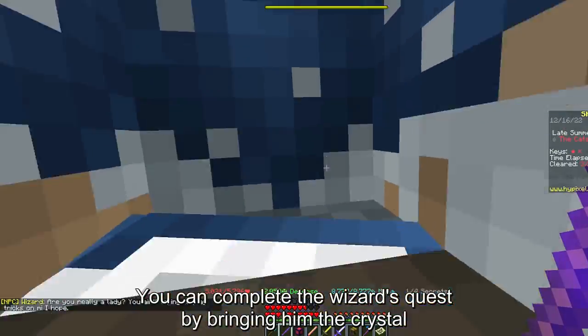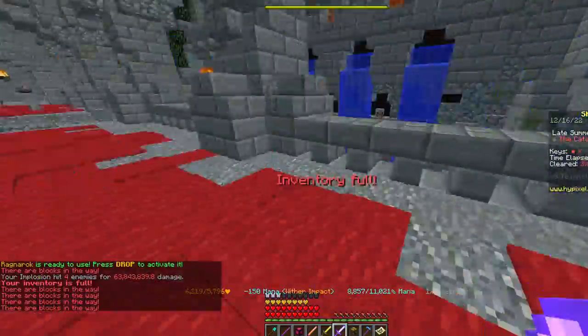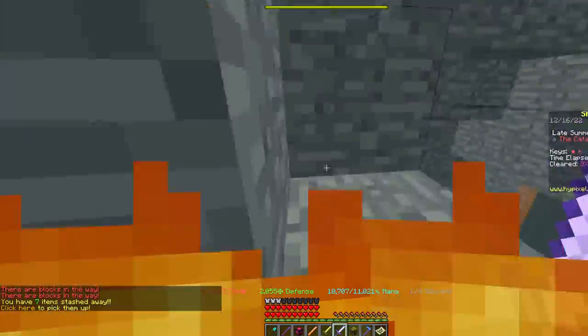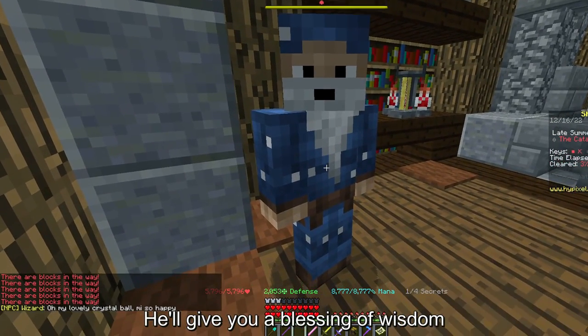You can complete the wizard's quest by bringing him the crystal that can be found here. He'll give you a Blessing of Wisdom.